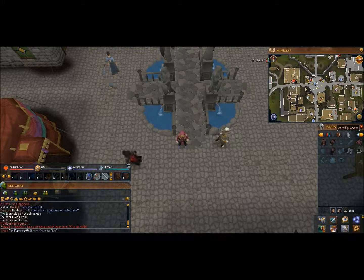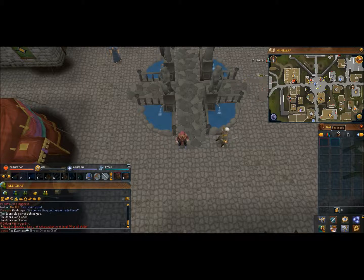Here is my gear setup because you will need a gear setup and some stat requirements. As you can see, I have 4 Wicked, Boots of Lightness, and Explorer Ring 4. The reason for this is because they all reduce weight. Of course there are other gears that reduce weight, like the Spotted Cape and a few others.